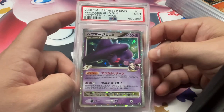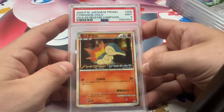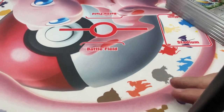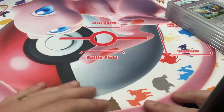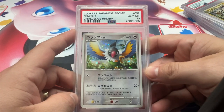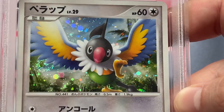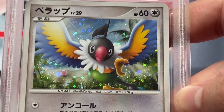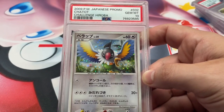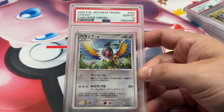We got Mismagius GL Special Pack Promo, 9 Level X. We have Cyndaquil, HeartGold SoulSilver Release Campaign, 9. Oh hey, Mew! This is actually a card I really like a lot — this is the Challenge Haroba Participation Prize Chatot Promo from DPTP. If you look in the background you see the Jigglypuff — there's a card of Jigglypuff on the beach. I would assume the Chatot is also in the background. Chatot's obviously not a super popular Pokémon, but I just think this is a really nice card, and it's kind of a unique release promo as well, which is cool.